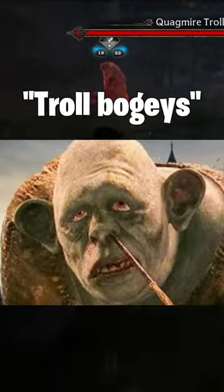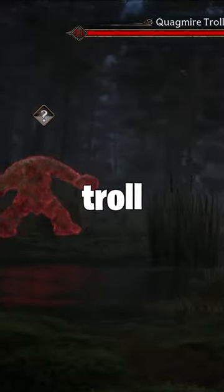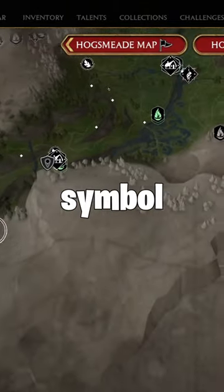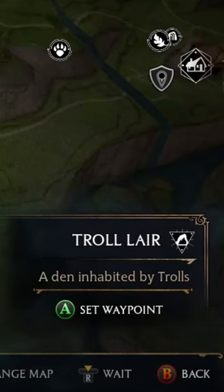I'm going to show you exactly where to go to find troll bogeys. Troll lairs are typically found on the south side of the map, and the symbol will look like this. Once you hover over the symbol, it should tell you whether or not it's a troll lair.